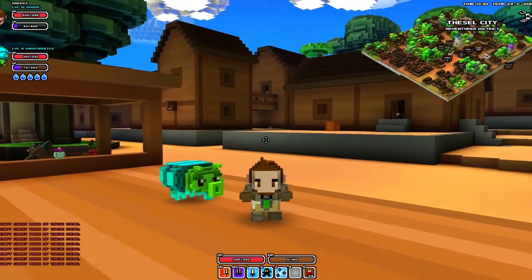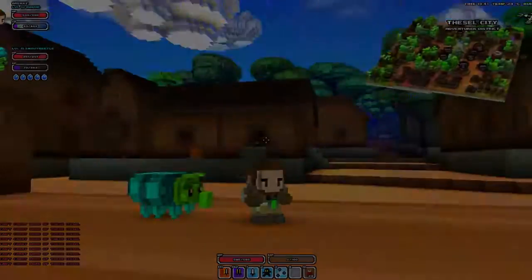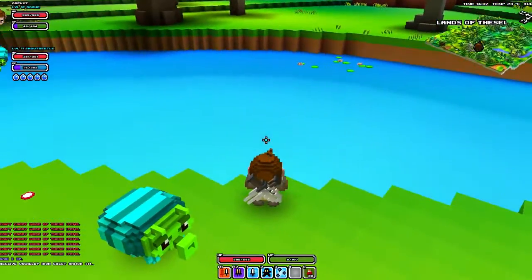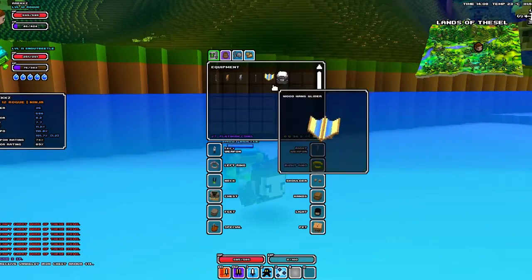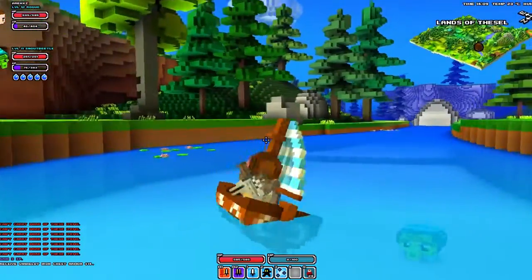So that is hang gliding — let's jump over to the boat now. I'm going to quickly go and re-spec and I'll meet you at the sea. Here we are. Admittedly this is more of a lake than a sea but it'll do the same thing. Get to some water, make sure you've swapped your hang glider for your boat, jump in, and press G — it will then bring up your boat.